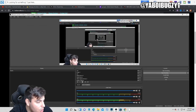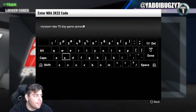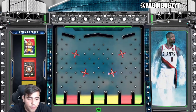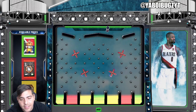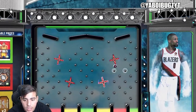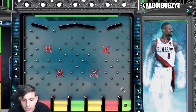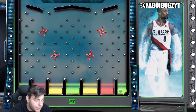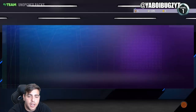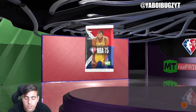We just typed in this code — this is the only code I haven't typed in yet. Let's type it in and see what we got. Let's go for the green — the red and the yellow is just not it, no one wants that. Let's try to get some green. Hey, we got a pack! Let's see what we can get — hope we get some heat. Let's see if we actually pull a 99 overall since I just dissed the game. Maybe it'll give us some good luck.